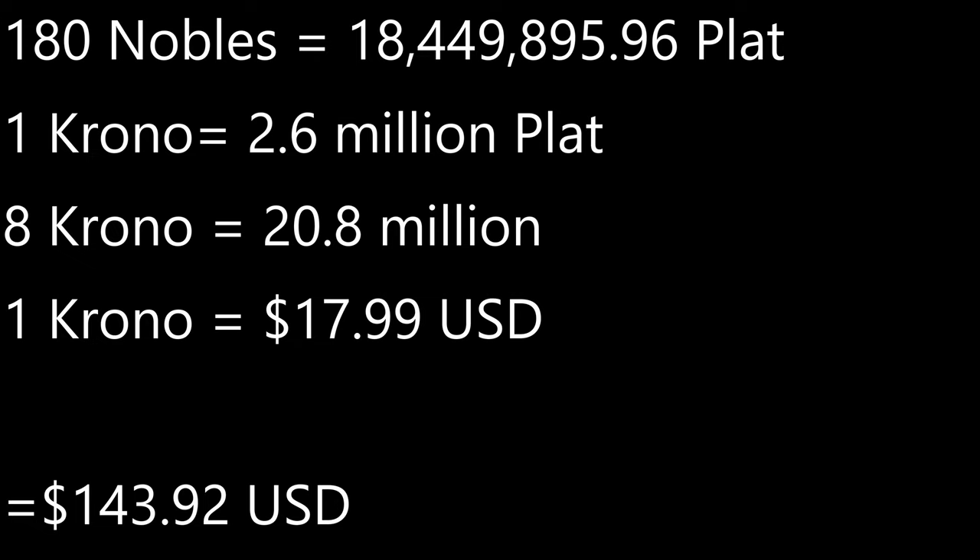That's about $150 USD. By way of comparison, the latest expansion, Terror of Luclin, is $139.99 for the premium version. So if somebody really wanted this pre-nerf COS, it would cost around a little bit more than buying the premium version of the latest expansion.